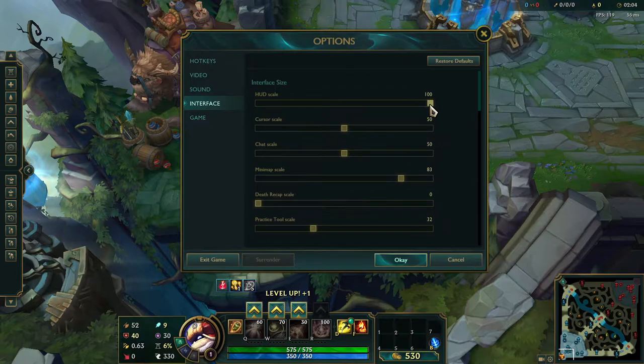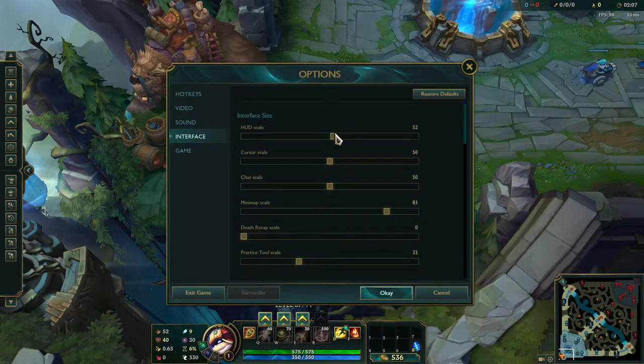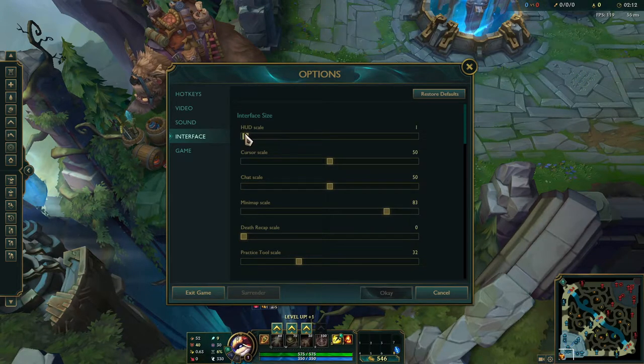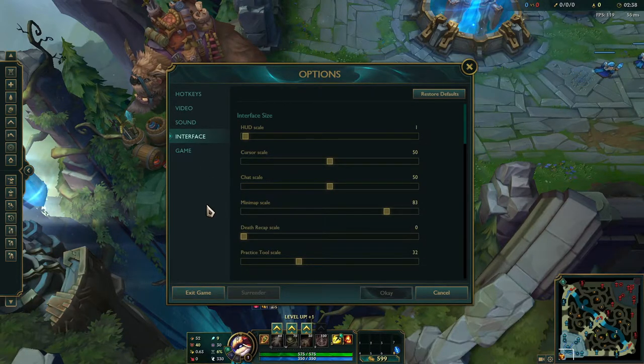Go into your options interface and you'll see right at the top it says interface size. Readjust that and slide it down to wherever you feel comfortable. Some people leave it at 100, some people have it in the 80s — it's really up to you. You don't need it at 100%. Once you get used to the game and can easily see your cooldowns, there's no reason to keep a 100-sized HUD scaling.